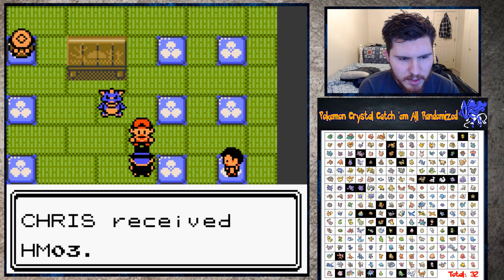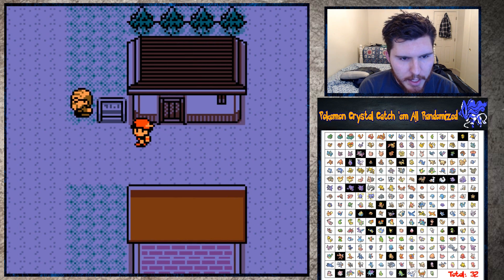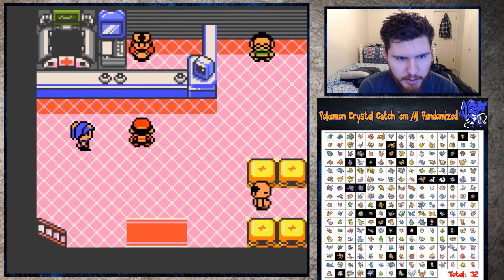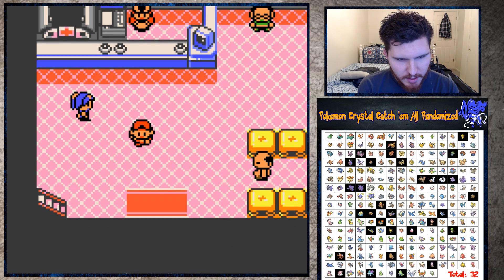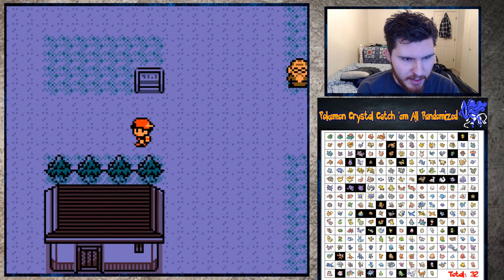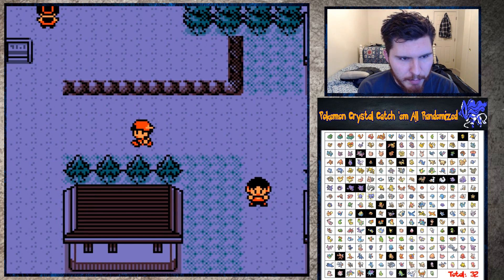Yep, HM03 - now we have to beat Morty the Ecruteak gym leader to be able to use Surf. Hopefully fingers crossed that won't be too much of a challenge. His highest Pokemon I think is level 25, so we're 29. It's weird too because he usually has Ghost type Pokemon, so I'm gonna be the one with the Ghost type Pokemon - he probably won't have them in this randomizer. All right, we gotta go up to the Burnt Tower here to see Suicune.